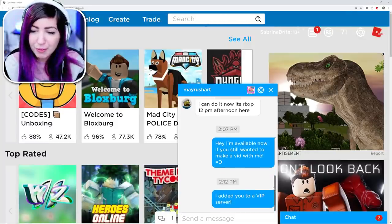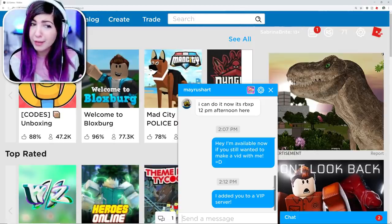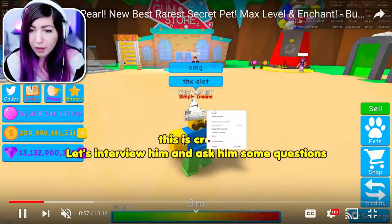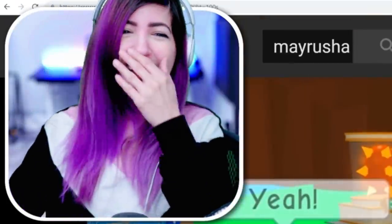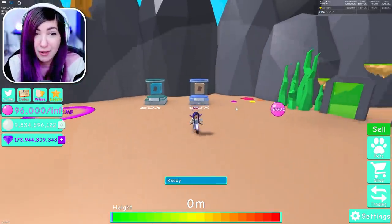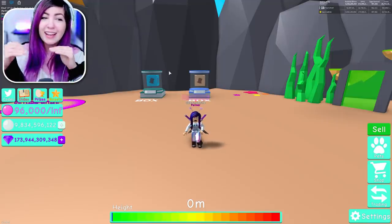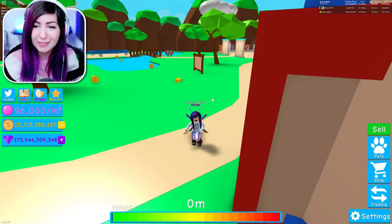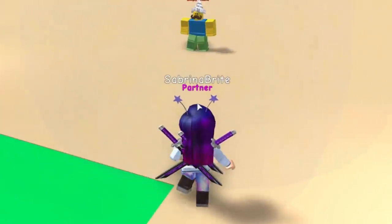Then I said, 'Hey, I'm available now. If you still wanted to make a vid with me, I added you to a VIP server.' I'm just waiting in the VIP server and — oh wait — oh my God — this is his video. I just pranked myself. He's in my server! He literally just joined my server. He just said hi. I can't even believe the timing — I just finished that whole story telling you guys, I noticed he was in Bubblegum Simulator, and then boom, he joins my server. That couldn't have been timed any better.